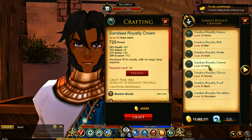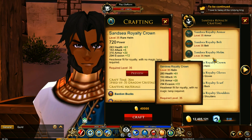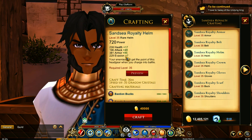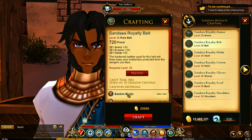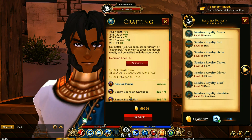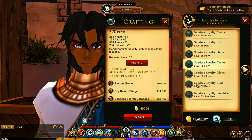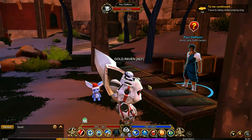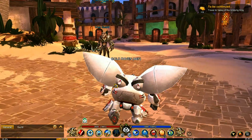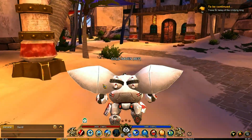You have two options for the helm. If you're going for an evasion and health build, you're going to want to use the crown. Otherwise, you're going to want to go with the royalty helm because it obviously has more attack. All of these items require bastion bucks, so you're going to want to make sure you stack up on bastion bucks.